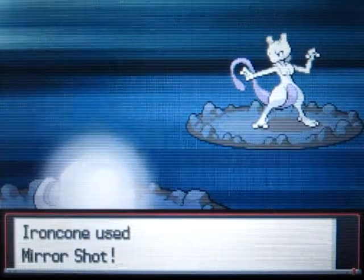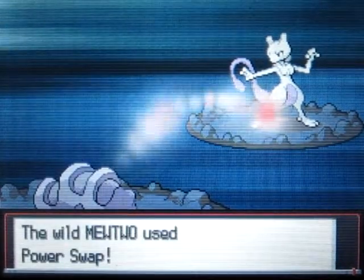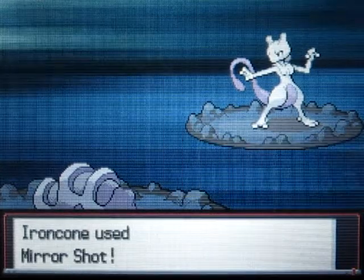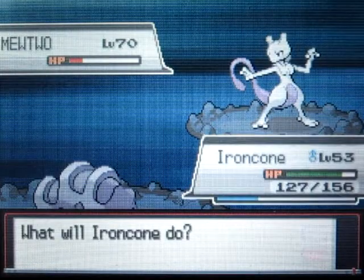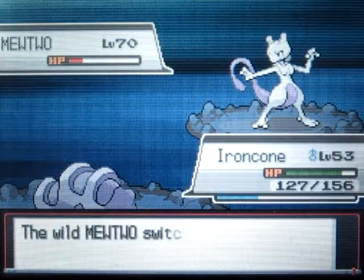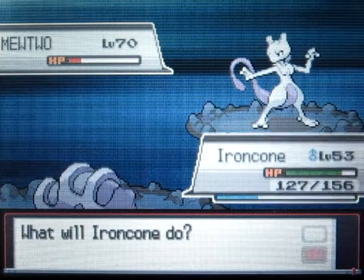It's going to keep using Amnesia. We're going to go for Mirror Shot - and okay, that barely did anything. The reason why I'm going for Mirror Shot is because if I use another Bug Bite it's going to surely KO it from there. So I have to make sure to use Mirror Shot to go for the right move, and hopefully get an accuracy drop, because I really need this thing's accuracy lowered. I'm just going to keep using Mirror Shot - this might be kind of boring because I'm trying to lower this thing's accuracy.